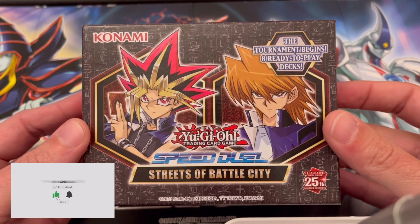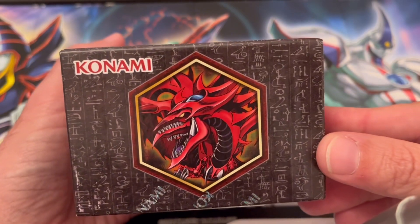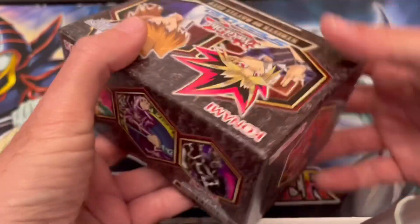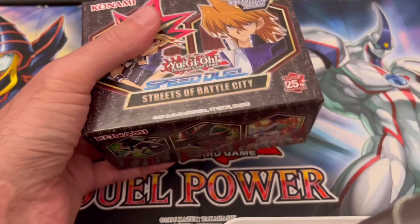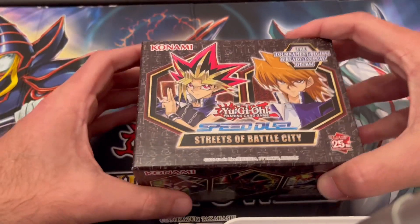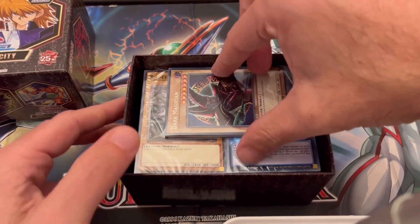Welcome back to the channel guys, today we're opening the Streets of Battle City 25th Anniversary. Look at this beautiful box — on the side: Insect Queen, Dark Magician, Legendary Fisherman, Slifer, of course, Yugi and Joey on top. On the other side we have Jinzo, Dark Magician, and Gear Freed the Iron Knight. Very cool box, I'm excited to see what we get in here.